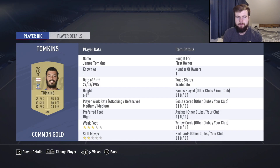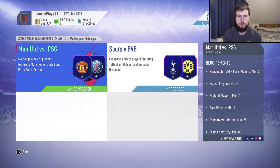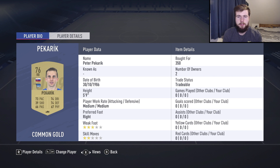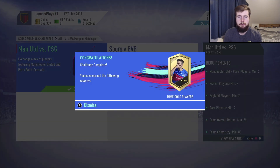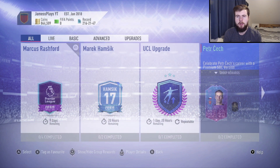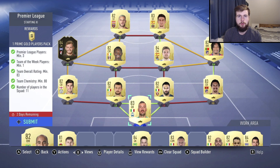We've also got the UCL Marquee Matchups from this week — not a PSG fixture but the Spurs against Dortmund one. This is very cheap and definitely worth doing. You get two decent normal packs and then a free tradable UCL player pack for completing both of them, and you can get good players out of them. If you need help with the solutions, just pause the video on the solutions screen and use that as inspiration.